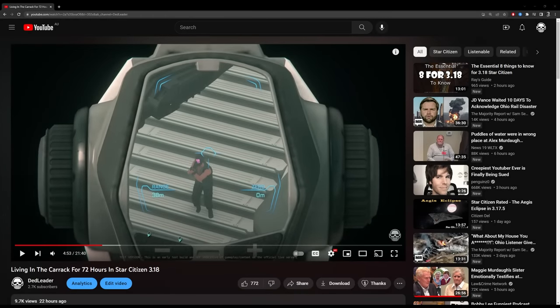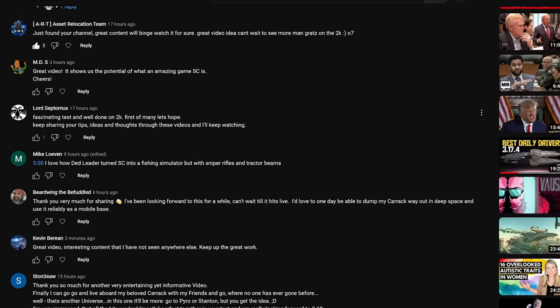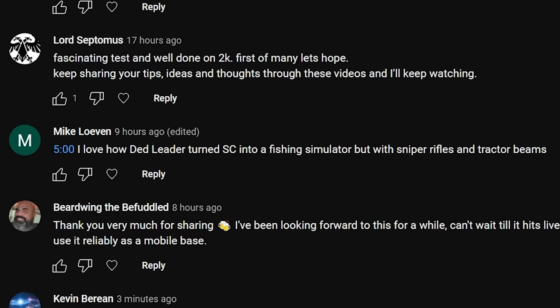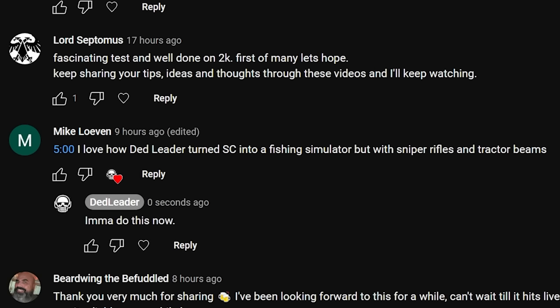In my last video where I lived on the Carrick for 72 hours, I spent some time on the roof of the ship sniping Ninetales on the Orison platform missions and tractor beaming their bodies onto the ship to loot. Mike Loven in the comments described it as though I'd turned Star Citizen into a fishing simulator with sniper rifles and tractor beams. So I just stole that idea and here we are. This is fishing on my yacht in Star Citizen.